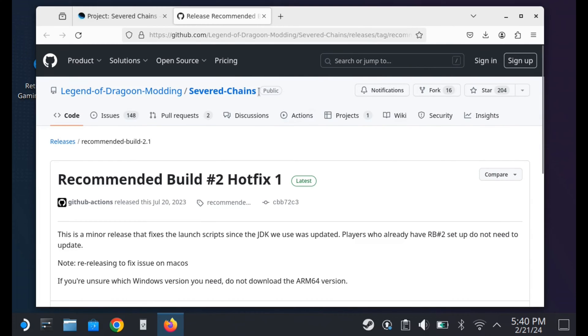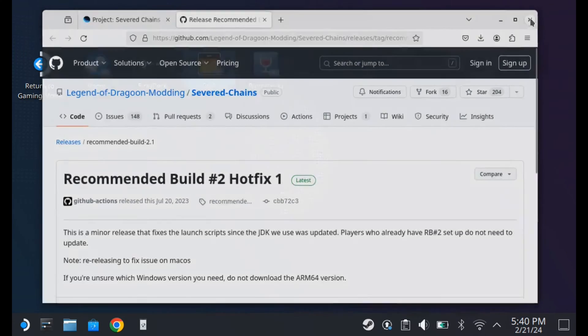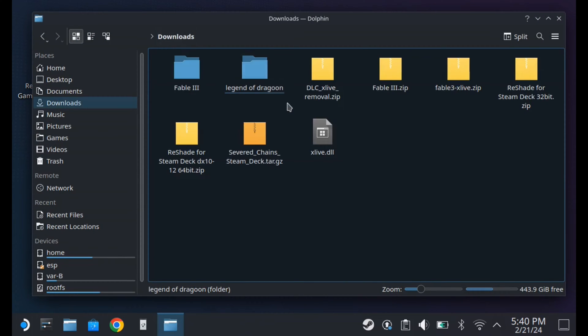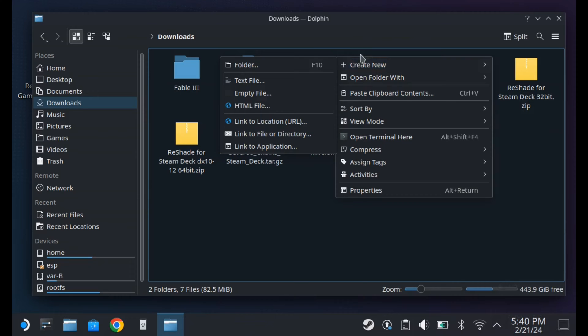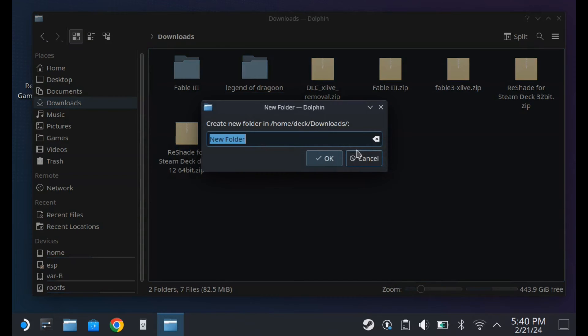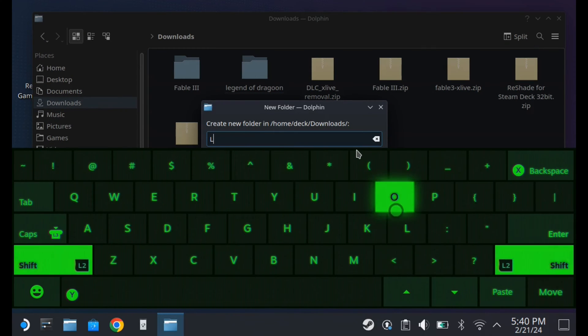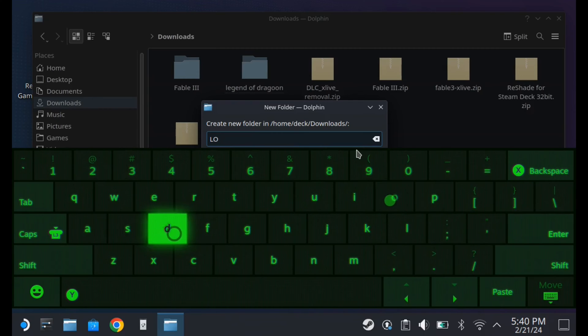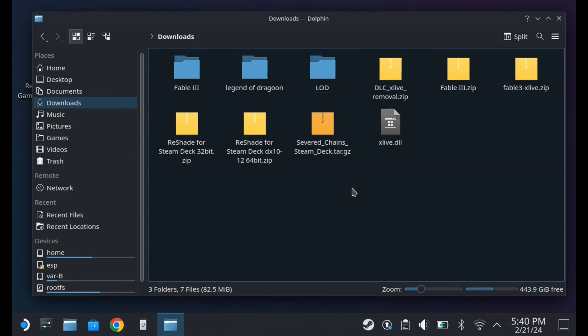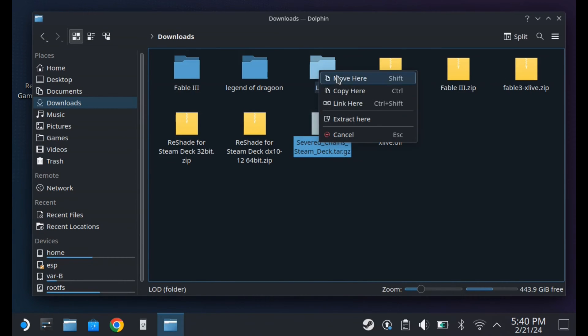I'm going to say this now before you get too deep into this video: you are going to need a copy of the game, or a way to get a copy of the ROMs for Legend of Dragoon. I own a copy of this game on my PSN account, so I got myself a copy of the ROMs — any Google search will help you find those. Next, you're going to want to make a folder where you've downloaded your copy of Severed Chains. I just called mine LOD for Legend of Dragoon, but you can name it whatever you want, and you put the Severed Chains folder inside it.